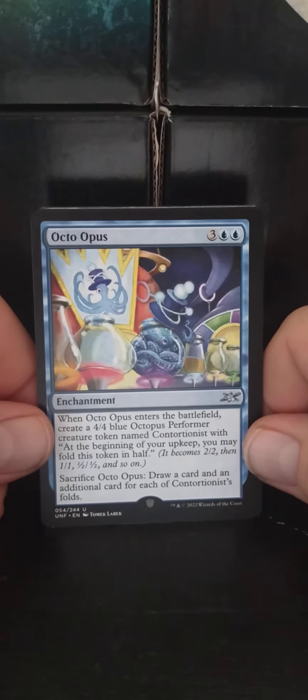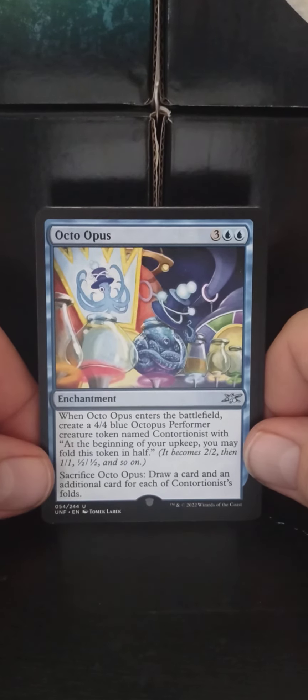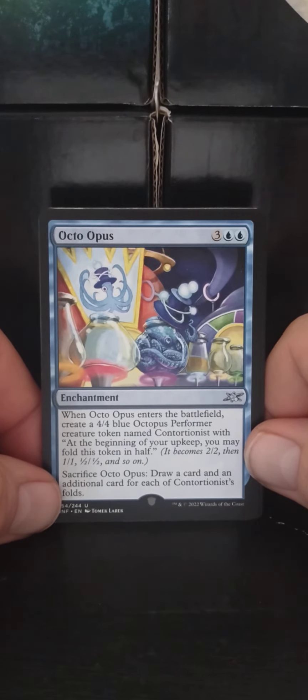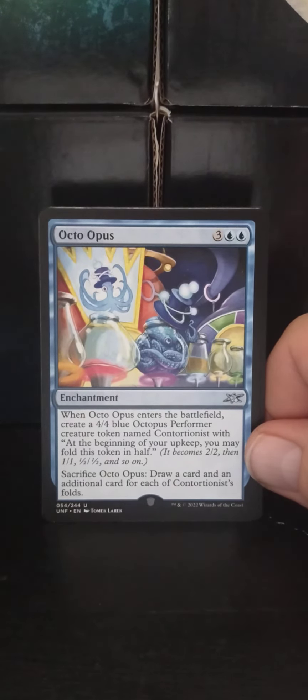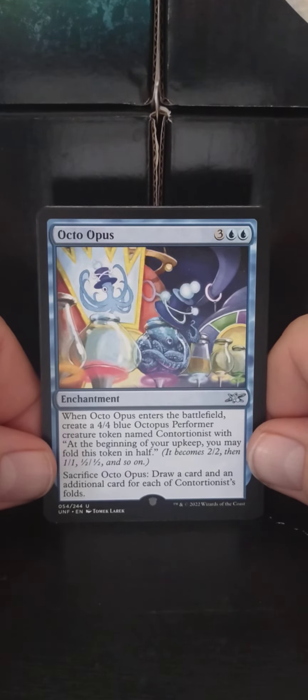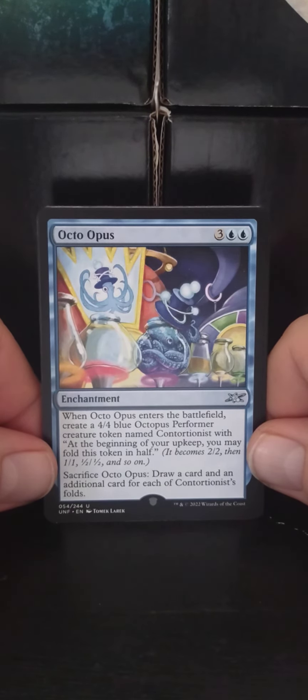Octo Opus. A three-blue-blue enchantment. When Octo Opus enters the battlefield, create a 4/4 Blue Octopus Performer Creature Token named Contortionist. At the beginning of your upkeep, you may fold this token in half — it becomes 2/2, then 1/1, then half/half. This is an Un-set, so things don't make sense. Sacrifice Octo Opus: draw a card, and an additional card for each of Contortionist's folds.